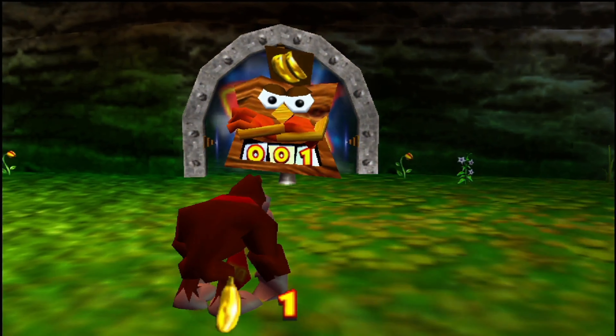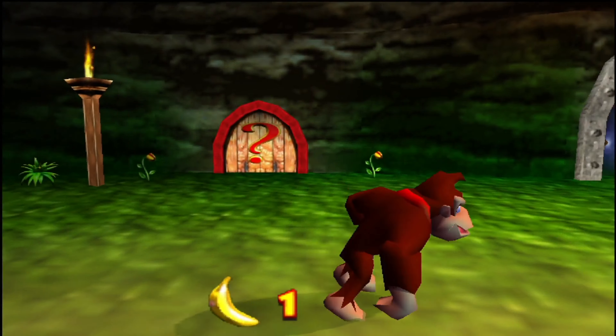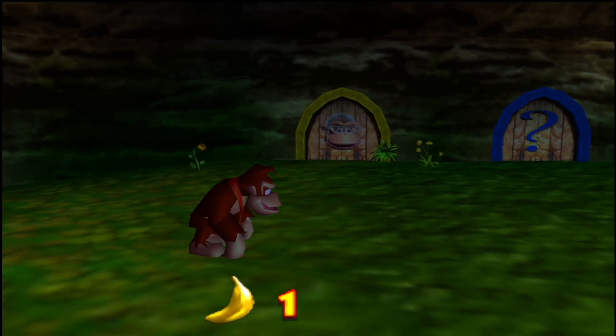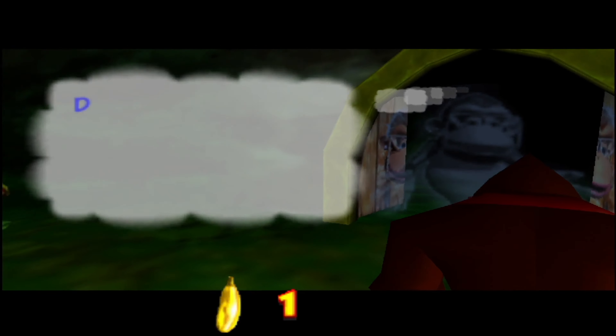Anyway, every single world is going to be blocked by this guy and not accessible until you have enough golden bananas. But besides that, every single world lobby will also have these doors, all corresponding to one Kong. Donkey Kong's color being yellow, and therefore this one being the only one that's open.